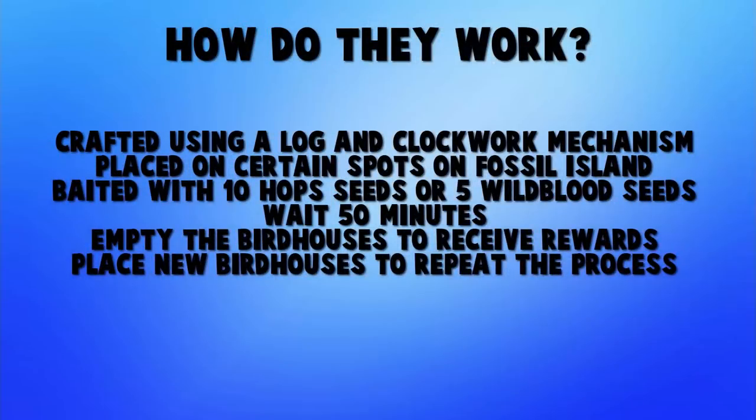So how do birdhouses work? There are four birdhouse locations on Fossil Island and all you have to do is take a birdhouse and put it on the spot — it doesn't require a hammer, chisel, or saw, anything. You just take the birdhouse and put it on the spot. You fill it with 10 seeds — 10 hop seeds or 5 wildblood seeds. I use hammerstone seeds in the video but you can use barley seeds, jute seeds, whatever's cheapest. You put those into the birdhouse and then you go away for about 50 minutes. After 50 minutes all the seeds will be gone, 10 birds will have been caught, and you will get one raw bird meat per bird caught along with a random chance of getting bird nests.